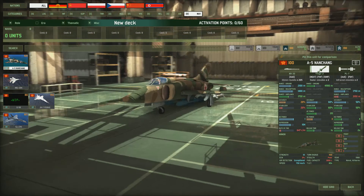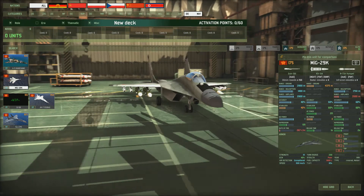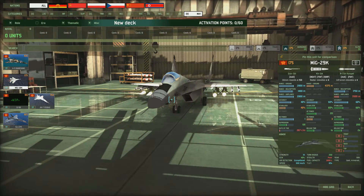Then we've got the MiG-29K — probably one of the better anti-ship aircraft Red 4 has, though you pay the price at 175 points. It's got four KH-31A ship-to-ship missiles with a range of 4,375 meters and good accuracy. It also has four Vympel missiles with a medium range that can engage helicopters, plus a cannon for ground units, helicopters, and airplanes. It has a good speed of 900 km/h and a very good turning radius of 9, making it useful in dogfights.